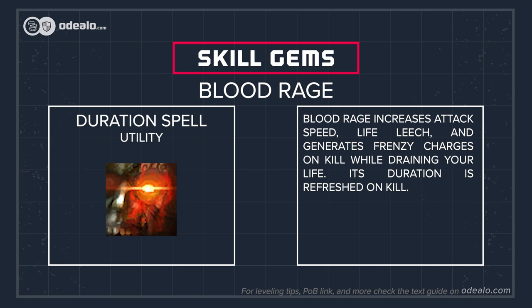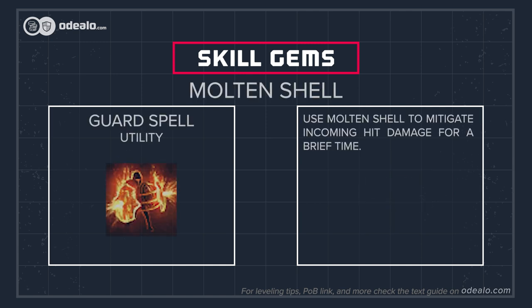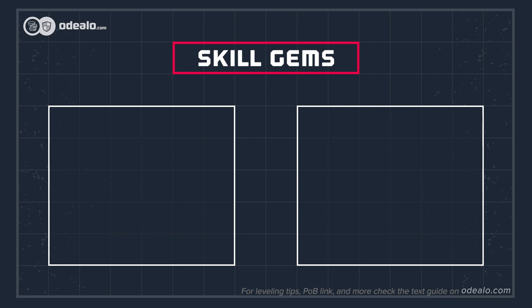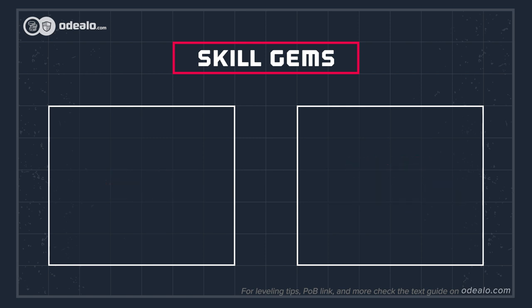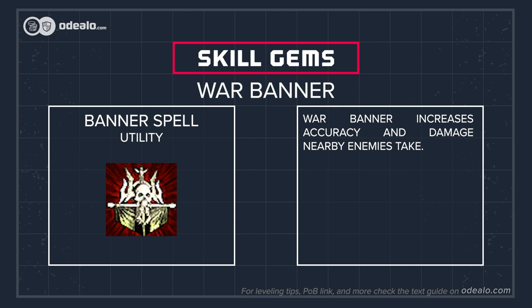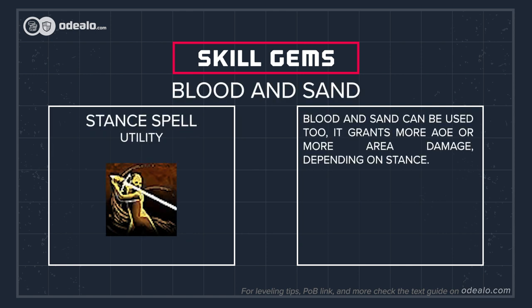Blood Rage increases attack speed, life leech, and generates frenzy charges on kill while draining your life. Its duration is refreshed on kill. Link both Berserk and Blood Rage to Enhance support for increased quality, which results in more DPS. Use Molten Shell to mitigate incoming hit damage for a brief time — link it with Cast When Damage Taken so Molten Shell activates automatically. You should be able to fit in a spell or two that reserves little to no mana. War Banner increases accuracy and damage nearby enemies take. Blood and Sand can be used too, granting more AOE or more area damage depending on stance.